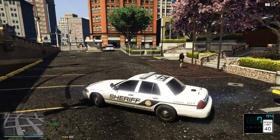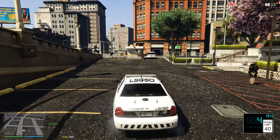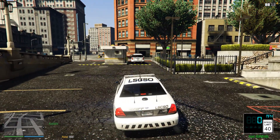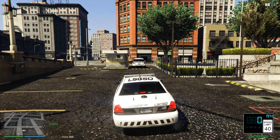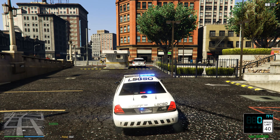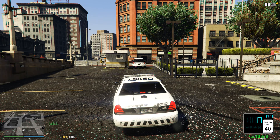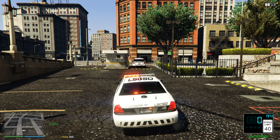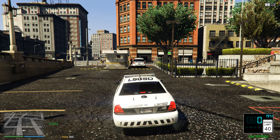We're going to go ahead and lock the doors and start on patrol. If you want to use your lights, all you've got to do is click Q and your lights will turn on. If you click the comma button on my keyboard, that's what turns the sirens on and off. And then if you hold down R, you can also use the sirens as well. So if you click the comma button to turn on your sirens, and then click R while it's on, it'll switch between three different sirens.